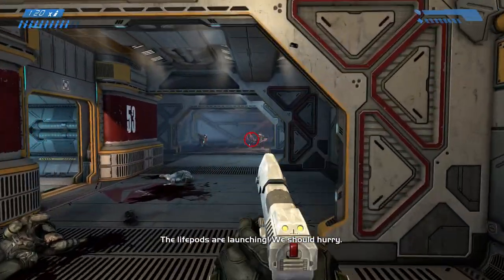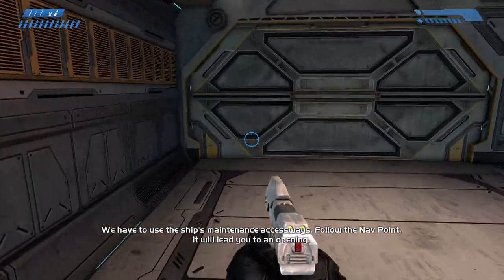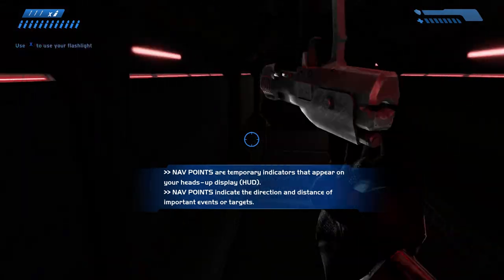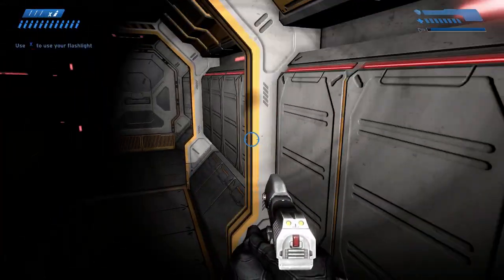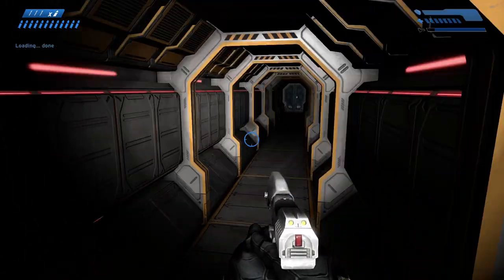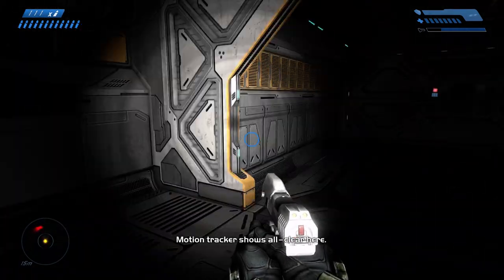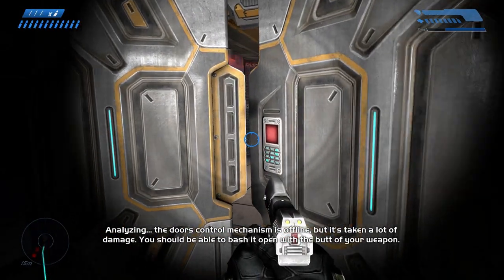The life pods are launching, we should hurry — the Covenant are destroying the life pods. They really don't want us on that ring. We have to use the ship's maintenance access ways — follow the nav point, it'll lead to an opening. Is this it? I can't see... okay I can see now. I'm assuming I gotta go this way — it's like a little maze. Why do they have a maze inside the ship, that's what I want to know. Detecting Covenant movement outside the access ways, activating motion tracker.